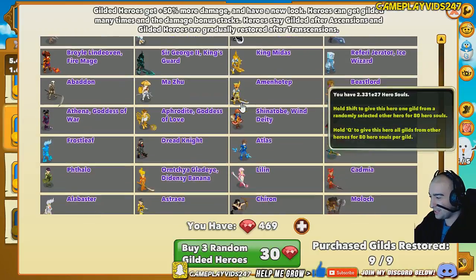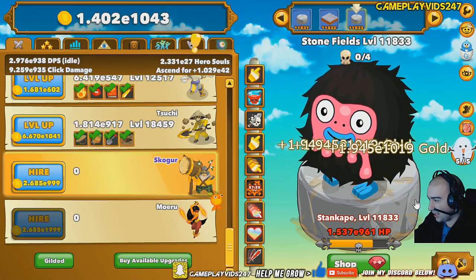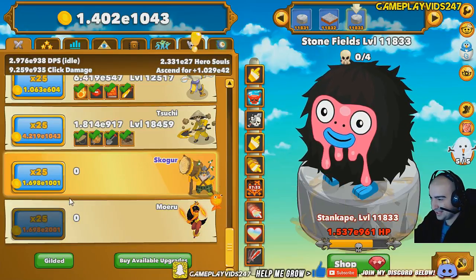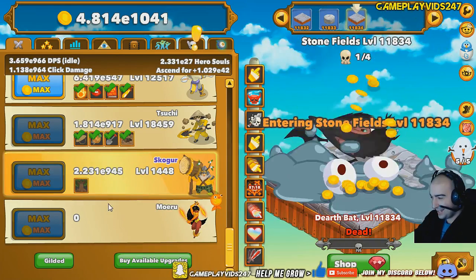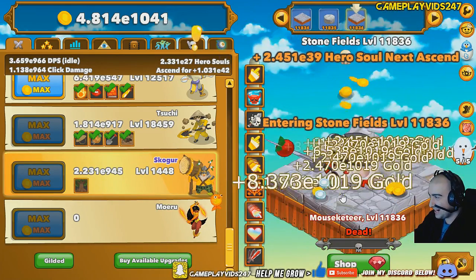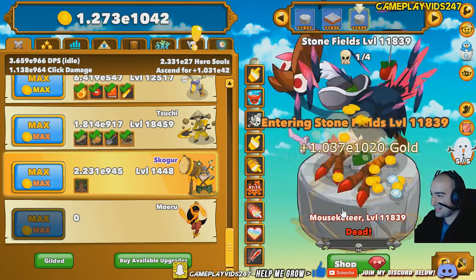So here we go, everyone. I'm going to chuck all my Guild of Statuses into Skogor. 1,255 statuses in Skogor. Let's max him out — let's just go all in. All right, we did it. We finally did it. After all this time playing, we finally got to Skogor, dude. It's about damn time, too.